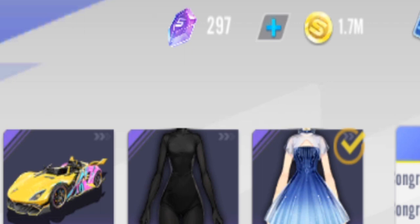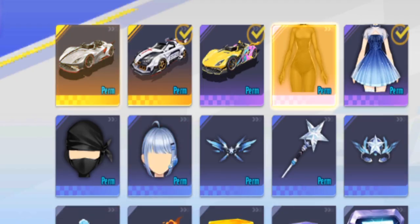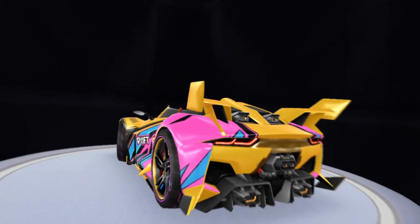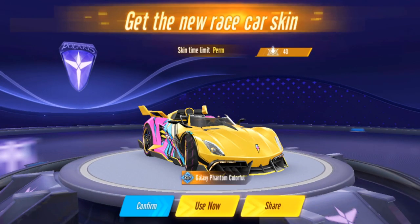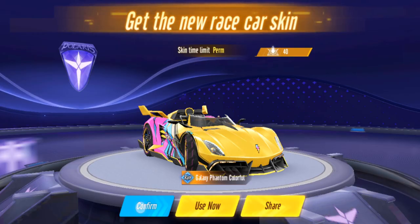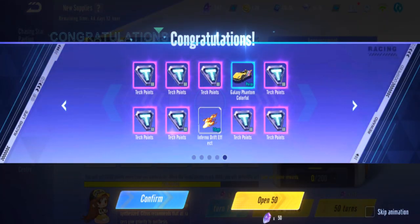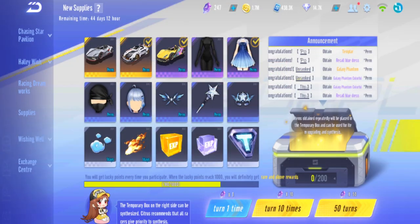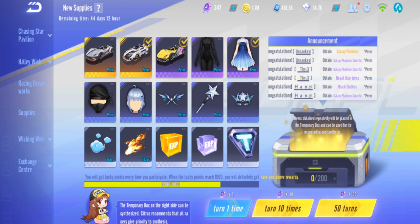Wish me luck, here we go. I have nearly 300 purple batteries collected, let's see how much it will take. Starting with the first 50 - straight away got the skin on the first 50! Easy, I guess the skin isn't that difficult because the rarity is just purple. But now we just need to get the car - that's the only four-star purple reward we got.